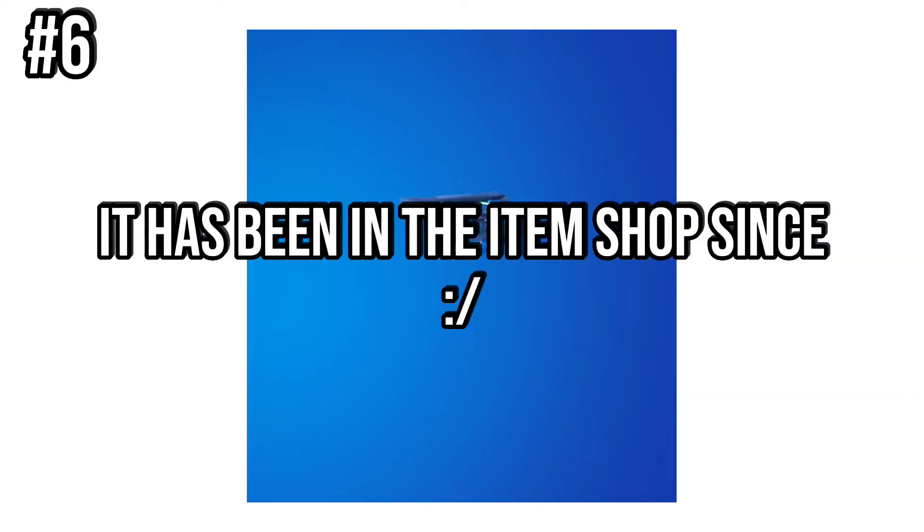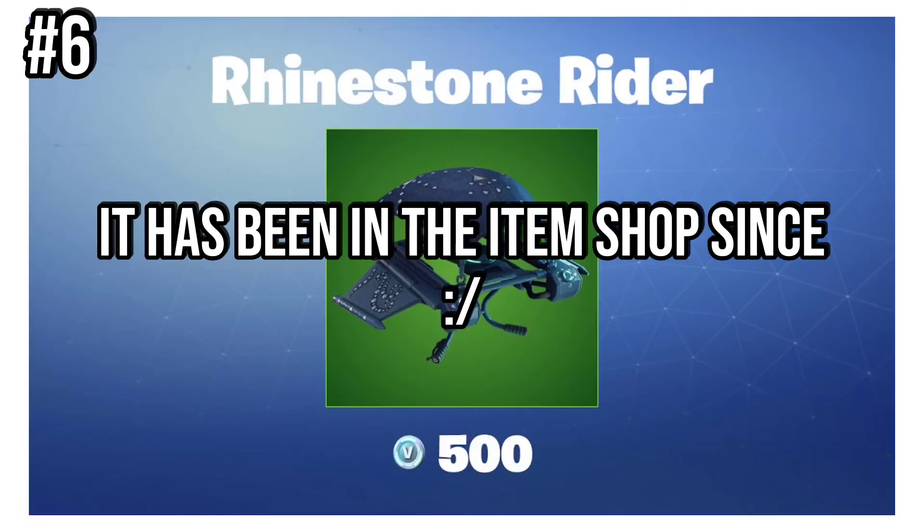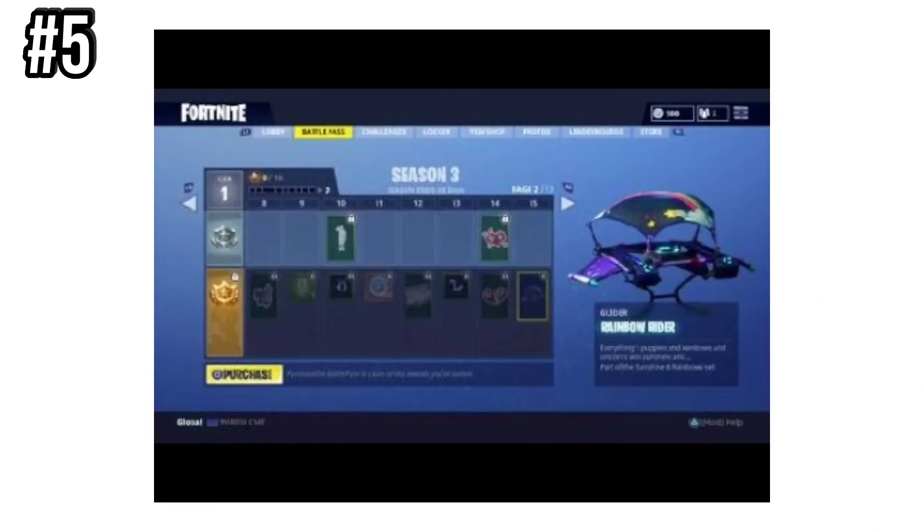Number 6 is the Rhinestone Rider. This was available in the item shop back in July of 2018, but hasn't appeared since and was only available for 5 days. Number 5 is Rainbow Rider, which was unlocked in the Chapter 1 Season 3 Battle Pass at Tier 15.